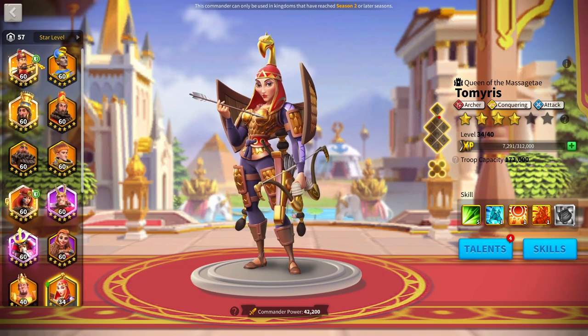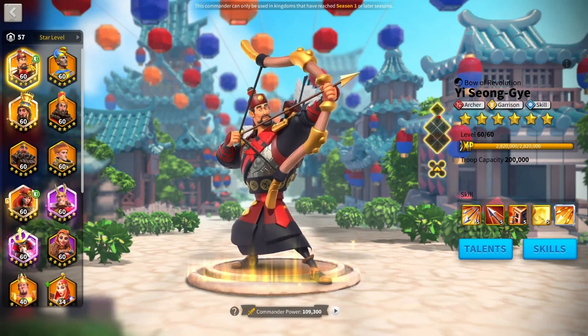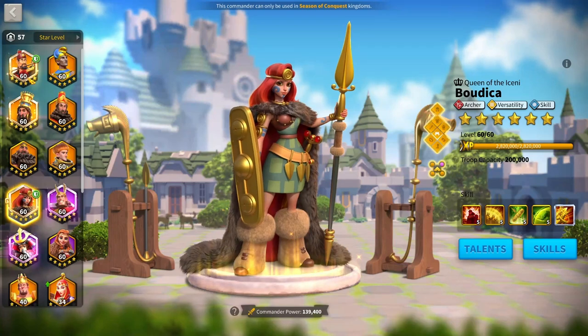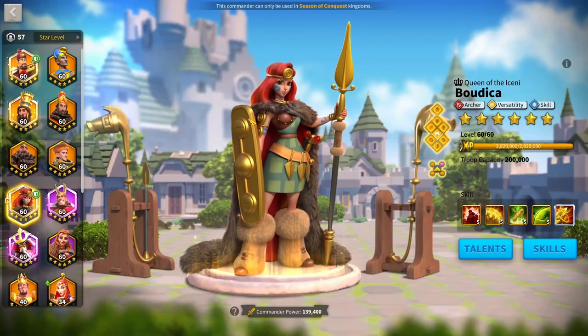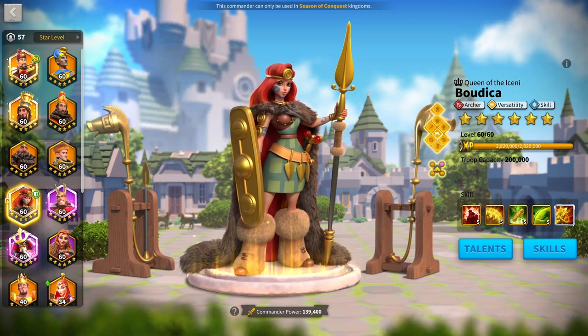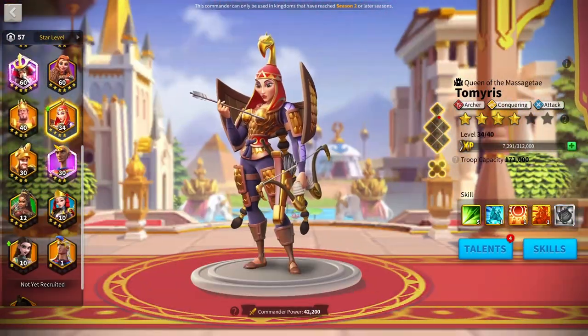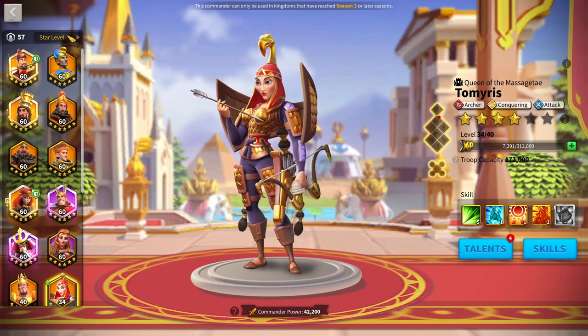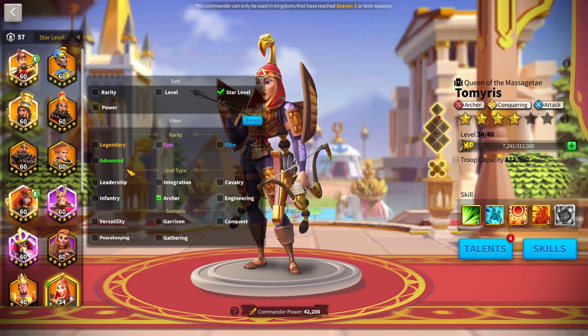In Season of Conquest, assuming you've spent a fair amount — you've got Scipio, Alex, Nevsky, Minamoto, Saladin, and Aethelflaed — then get Boudicca and YSG, probably your best archer bet. Boudicca is still very good, even though Zulang may be releasing soon. You may want to wait for Zulang and see how she works with YSG — I don't think it'll be bad. For Tamiris in Season of Conquest, pair her with Artemisia or someone like Henry. You can also split commanders: put Alex with Scipio and YSG with Boudicca. Bottom line — archers are very high-spender territory and I don't recommend them for Season 2.